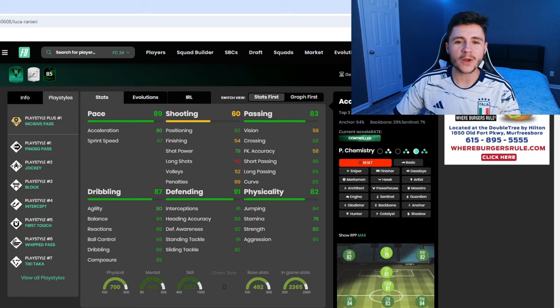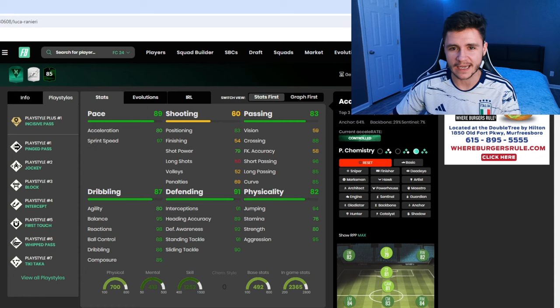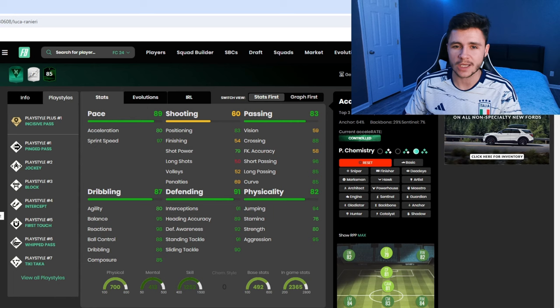Over on Footbend, Ranieri has eight different play styles: Incisive Pass (play style plus), Pinged Pass, Jockey, Block, Intercept, First Touch, Whipped Pass and Tiki Taka. He has a lot of play styles which is always great to see. For chemistry styles, the two best options are probably the shadow and then also the anchor.